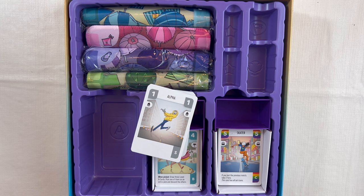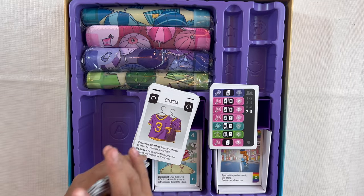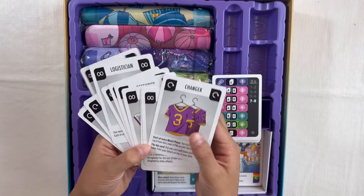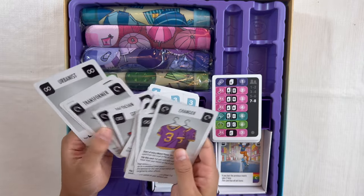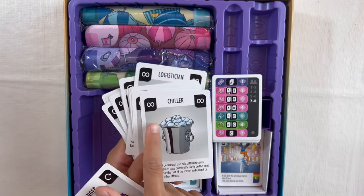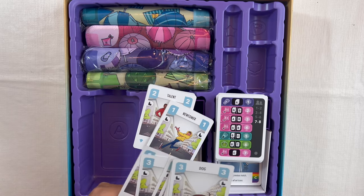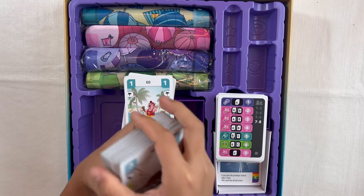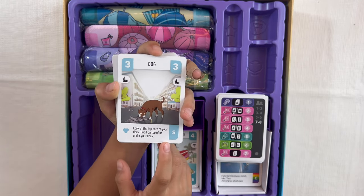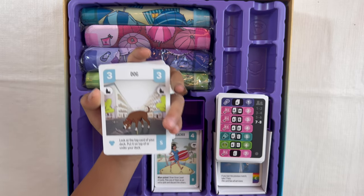I was also curious if they upgraded the bot. In the regular Challengers the robot wasn't too powerful, so I really hope they did. They also have trainer cards — these help you get more powers. I think at the start of the game you get to choose one; some you use for the whole game, some are just a one-time thing. Very cool that they added powers. Now we have the starter decks. The dog got upgraded — it was originally just a three, but now it can sniff: look at the top card of your deck and put it on top or under your deck.